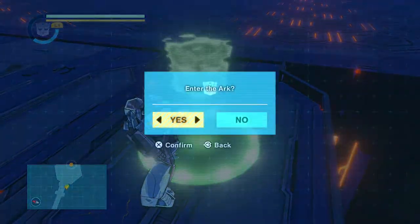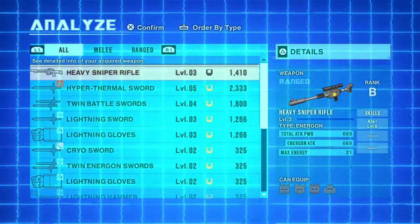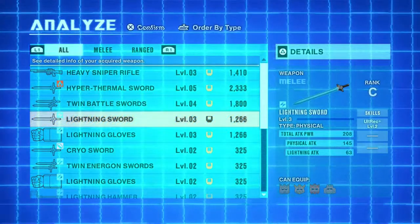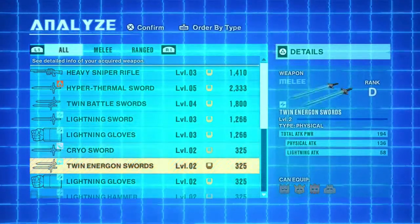Let's have a quick look at what goodies we got and see if we can buy any more moves. Cry gloves, okay. Heavy sniper — cool, three slots, that's pretty cool. For more skill slots, the better the weapon, generally speaking — that's certainly obvious.